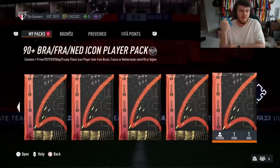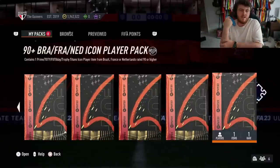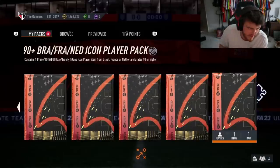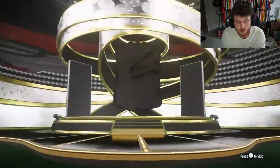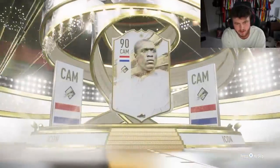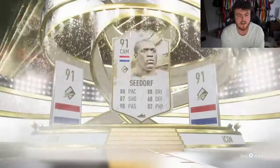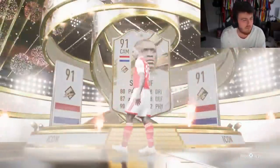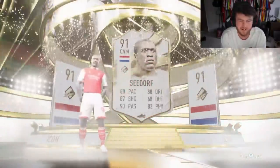I think we'll end off this video with a 90 plus Brazil, French or Netherlands icon player pack. Hopefully we can end it off with a good icon. Come on EA, show us a W please. It's a prime - of course it is. It's going to be Dutch CAM. Seedorf. Can't even be centre forward. A prime Seedorf at this stage of the game is not even game-breaking realistically.